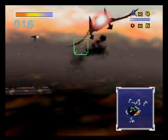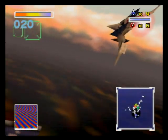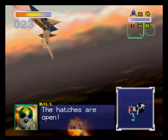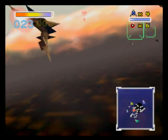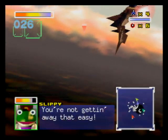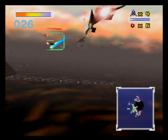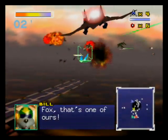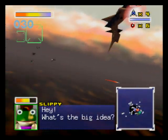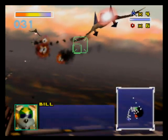You should still be able to beat this level without worrying too much about the enemies — they don't really go out of their way to destroy you, or at least it feels that way. Just wait for Bill to tell you when the hatches open up again. The hatches are open!